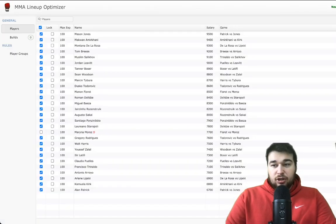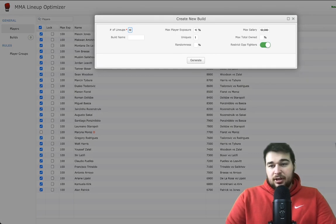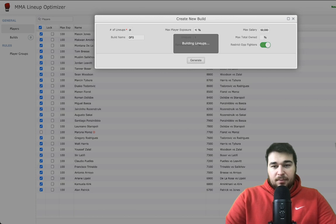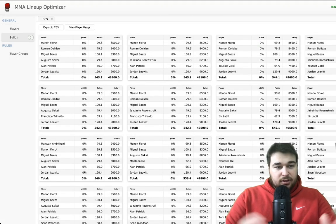Something I added two months ago was the optimizer, and this is huge — especially considering my MMA premium package is only $10 a month or $2.50 a week, and you just can't get that anywhere else. You put in all your settings, I'll have my projected ownerships and projections up there, you can put your own in. You want to make your lineups — put in 20, 150 — and it builds them in a couple of seconds. It's customizable and it's awesome.